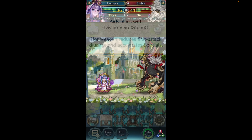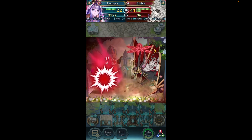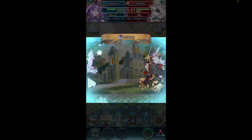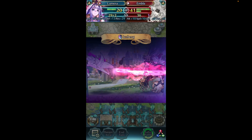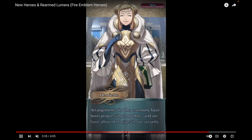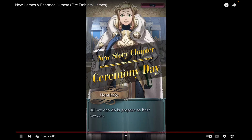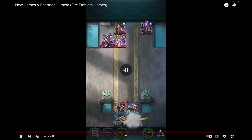Arcane Fellstone will be great for speedy dragons, and Divine Vein Stone is a nice support option. Lumera does work similarly to her other versions — not that different in variety — but she's a nice mix of offense and support as a dual-phase dragon that also provides Divine Vein Stone. Her art is really cool overall.